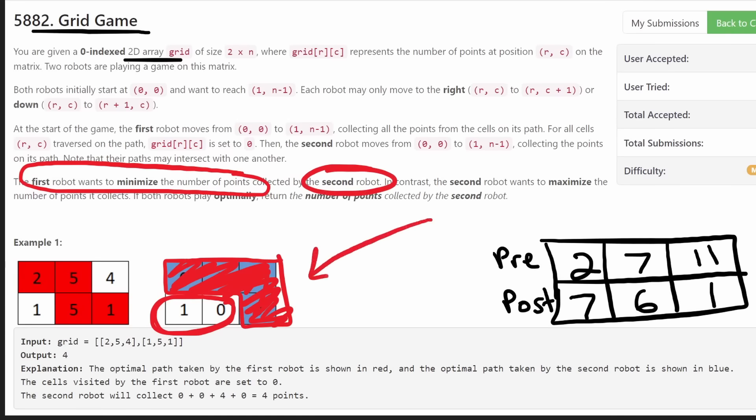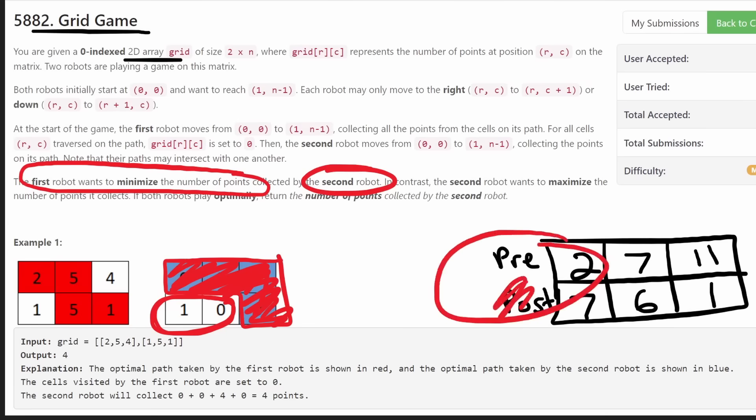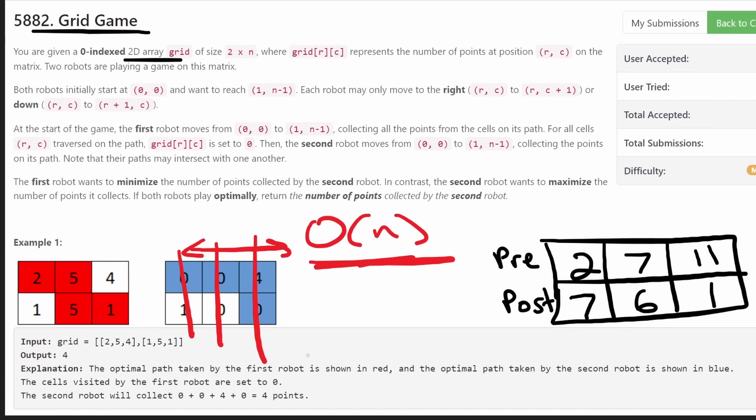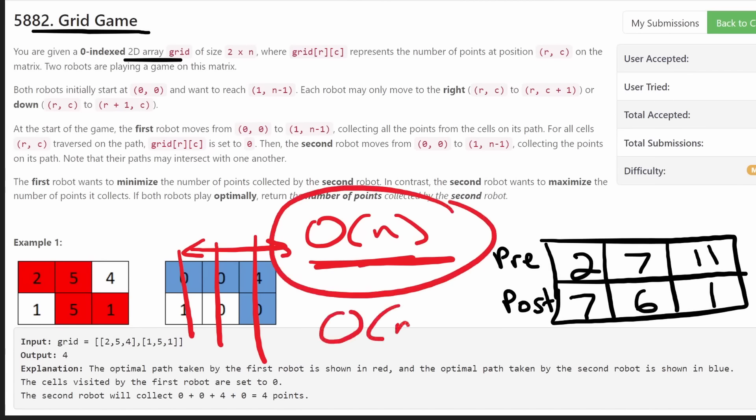Among all these possibilities, we return the one where the second robot collects the minimum number of points, because that's what the first robot is trying to do — minimize what the second robot can collect. Using prefix and postfix sums, we can calculate these amounts in O(1) time per index, and since we iterate through all N columns, the overall time complexity is O(N). We also need O(N) memory to store the prefix sums.